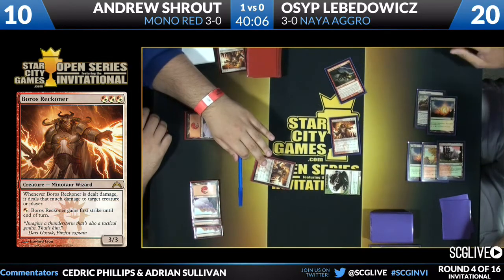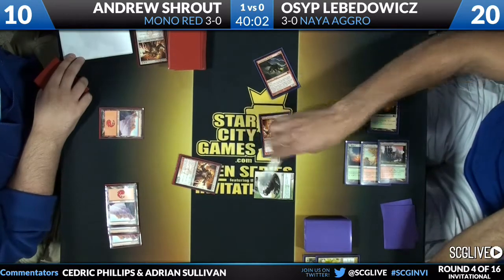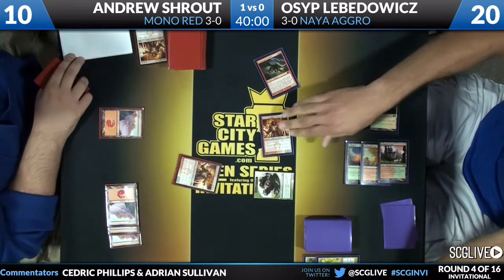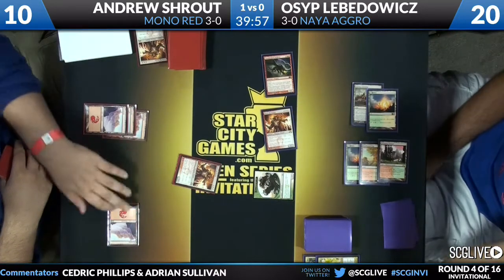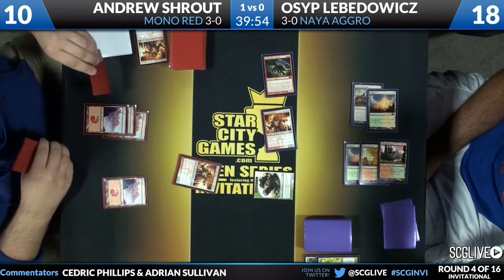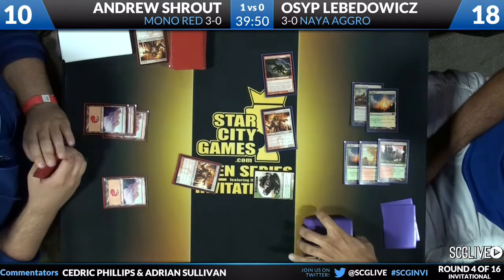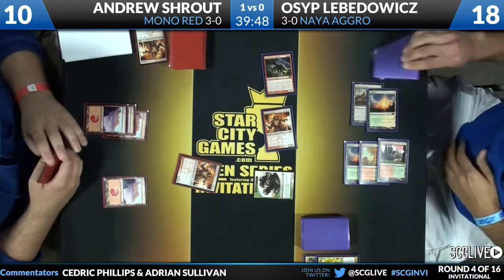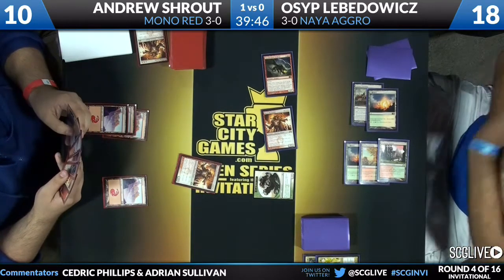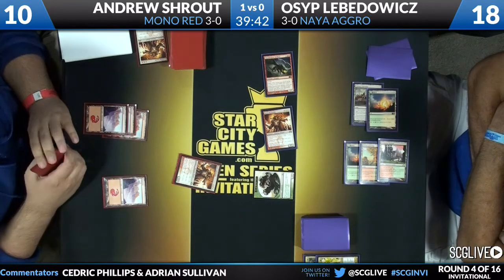So now the damage — I think he might have a Shock. No, he does not have any Shocks in his deck. I thought I saw a Shock in his hand and was wondering where the damage was going to go, but I was completely wrong. Shroud's going to draw his card — not the best time for Burning Earth. He's got to get some things done. Two from the Reckoner got sent to Osip.